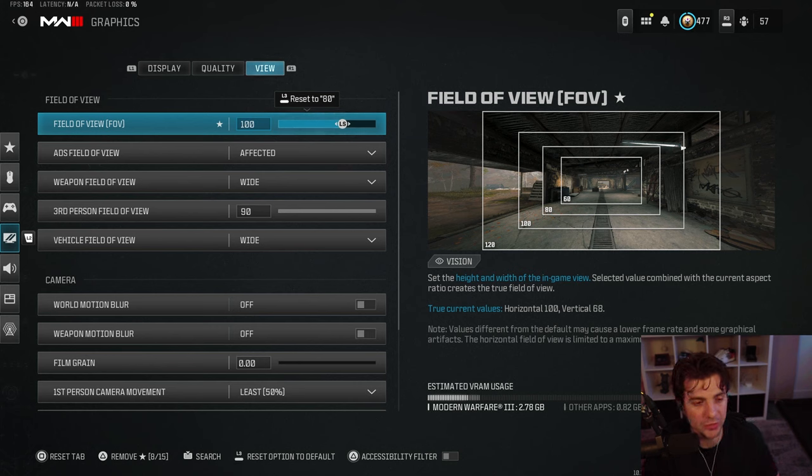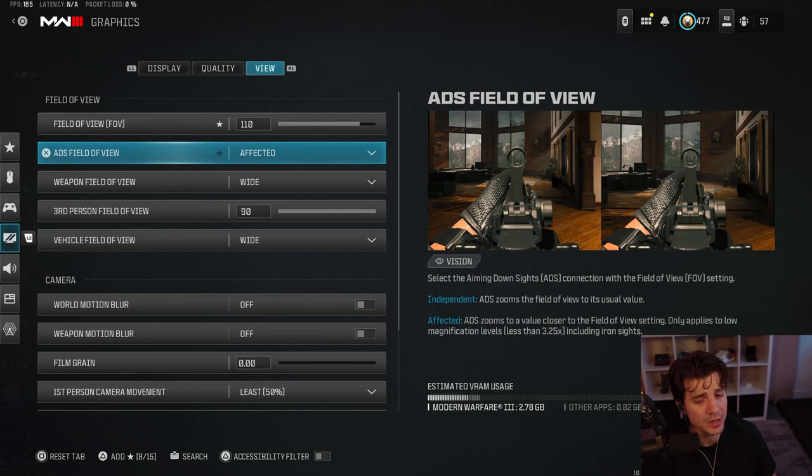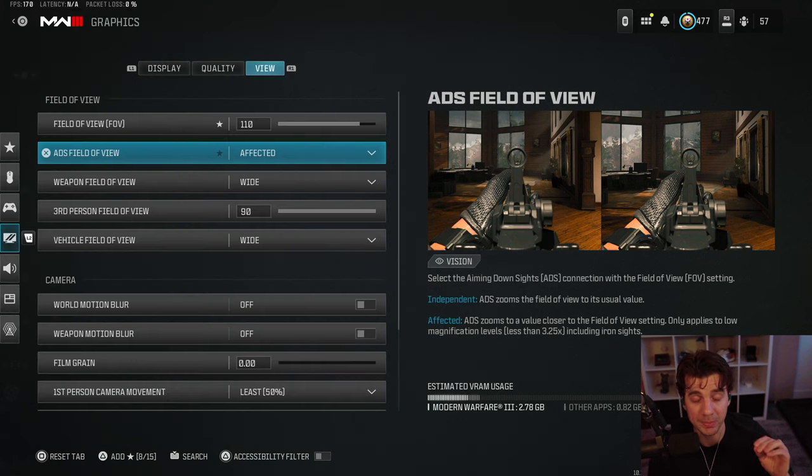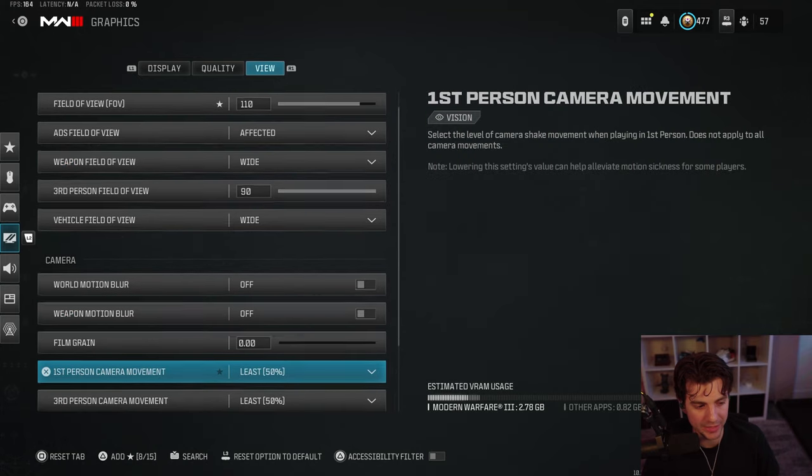I'd recommend 100, but I'm going for Iridescent rank in both CDL ranked and Warzone ranked this season, so I'm using 110 since I'm switching back and forth a lot on stream. If you're only doing CDL ranked and want to be sweaty, go 100. For ADS field of view, most pros use Affected for visual recoil control. Sub players and faster-speed players should use Affected; slower AR players can get away with Independent.